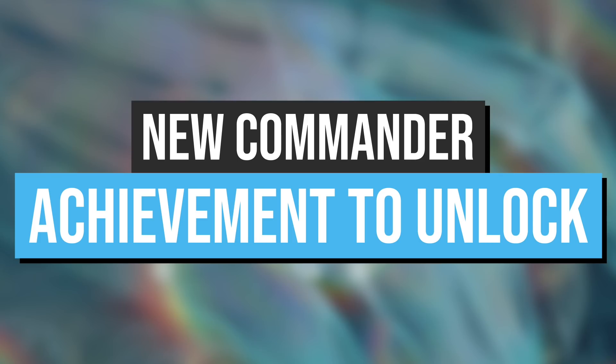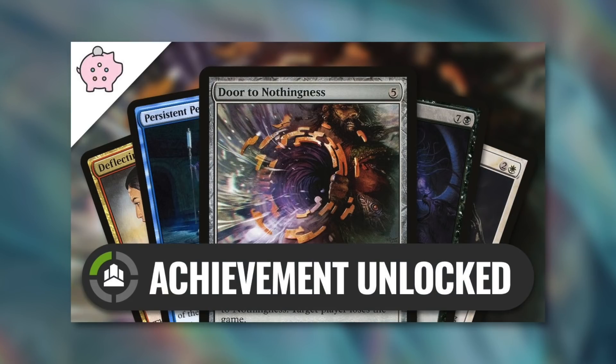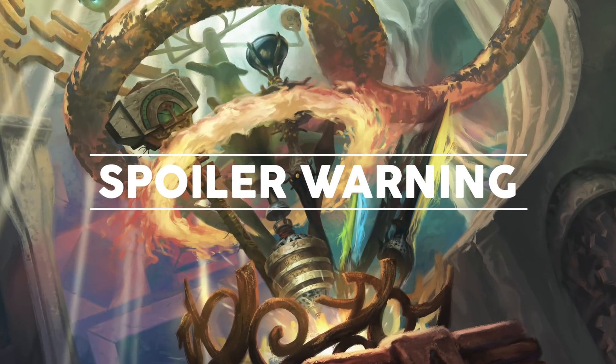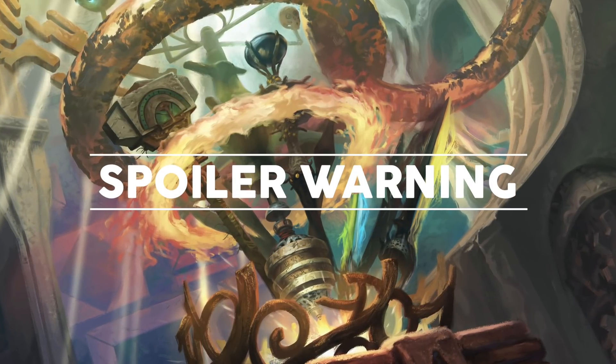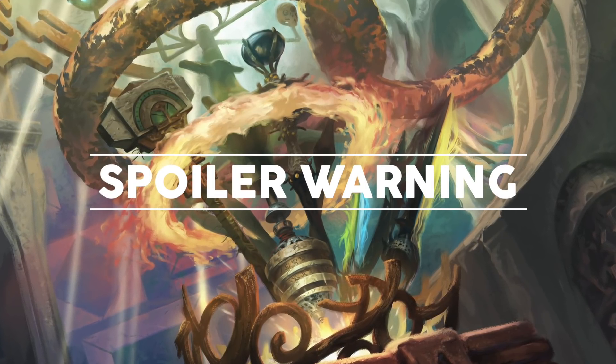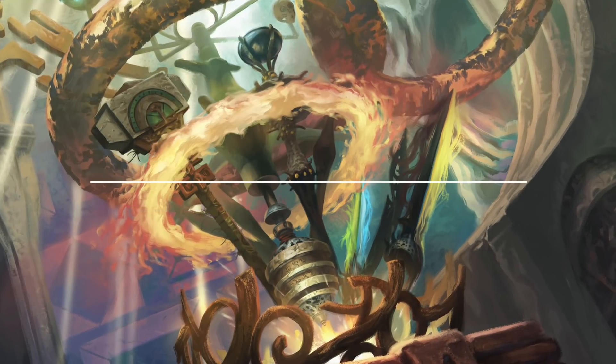You set out to do something weird or wacky or complex or hard to pull off, and you do it. Quite a while back, I actually had an episode on other achievements that you can unlock in Commander, like taking out every player with Door to Nothingness. So if you haven't seen that episode, make sure you check it out, but watch this one first. Before we get into the card this episode revolves around, a quick spoiler warning: this achievement came about because of a newly spoiled card from Kaldheim. So if you don't want to see a spoiler, go check out that other achievement episode instead.